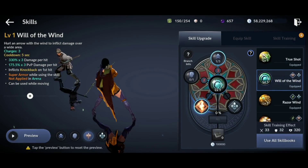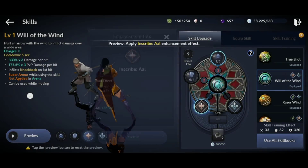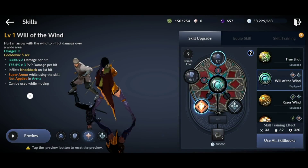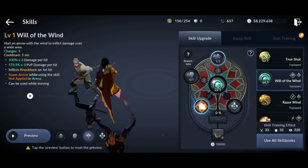Will of the Wind for the Huntress gives you three charges with a five second cooldown time. It does 330% damage times three, which is 990% damage. It inflicts knockback on the first hit, you get super armor while using this skill except for in arenas, and it can be used while moving. The first sub-skill increases your attack by plus 20 for 10 seconds, and the second sub-skill adds one extra charge. This ability is great for PvE and grinding, and it's pretty good now for PvP as well.